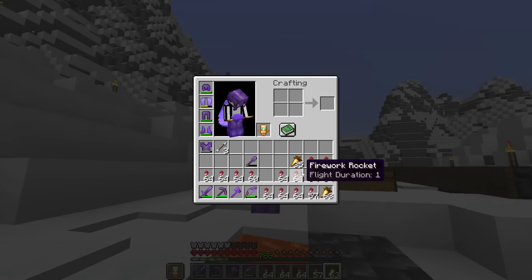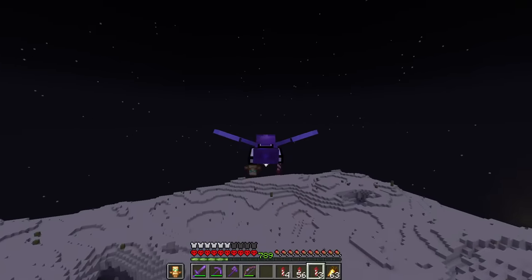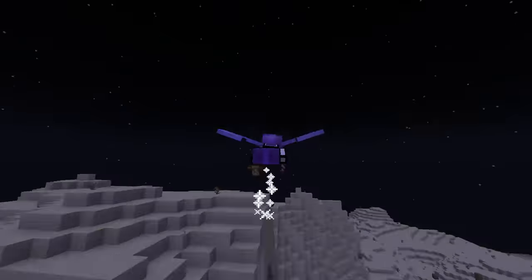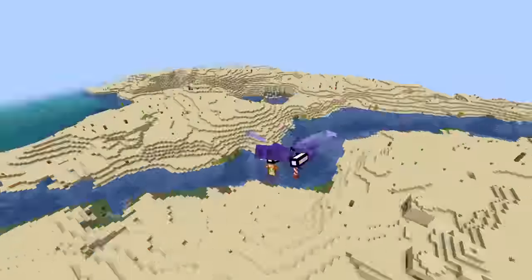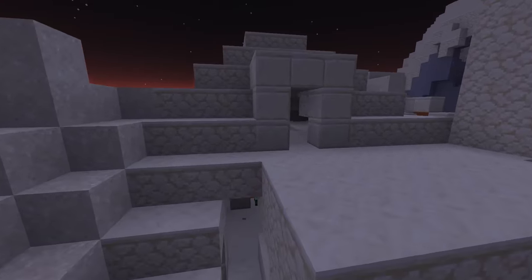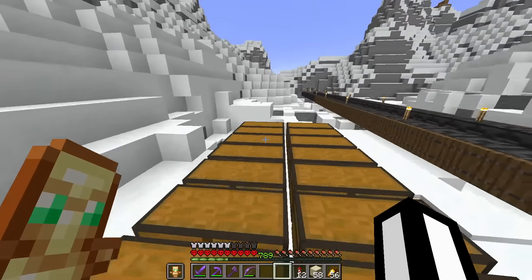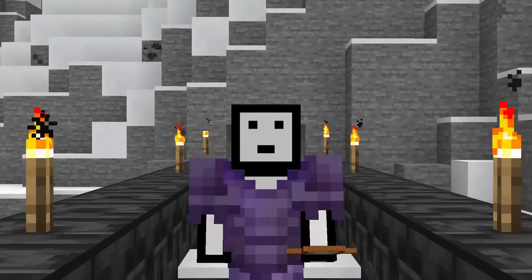We have an inventory full of rockets and food, and we're heading out on a quest to get the final item. Desert temples are going to be our best bet. After searching, we find it — the enchanted golden apple. And there we go, guys. We have collected every item in Hardcore Minecraft. Thank you so much for watching.